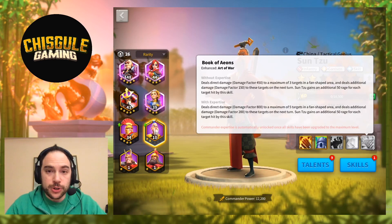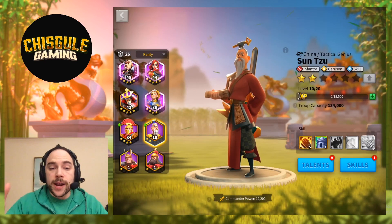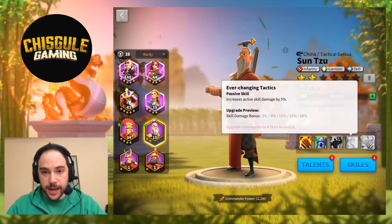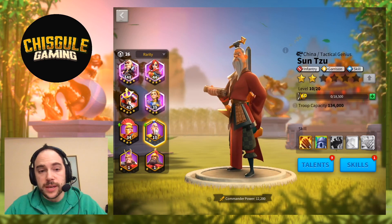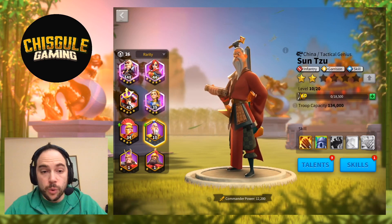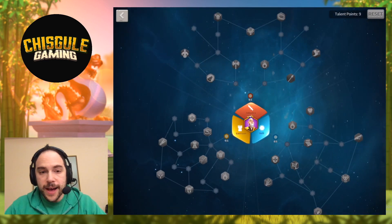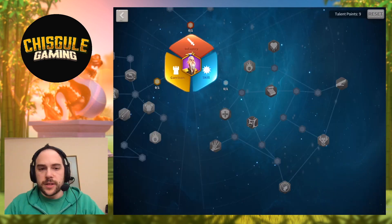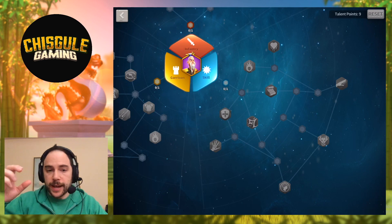Overall, Sun Tzu is doing a couple things very well: he is generating Rage, hitting a lot of targets, and amplifying damage. Let's look at how the talents are informed by those skills. Sun Tzu has three branches you can work with: the Nuking Branch, the Infantry Branch, and the Garrison Tree. The Skill Tree is exceptional for Sun Tzu because it helps you build an engine.